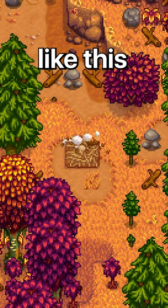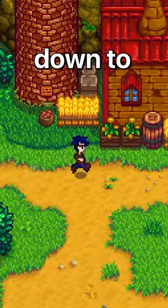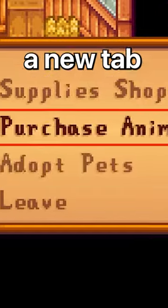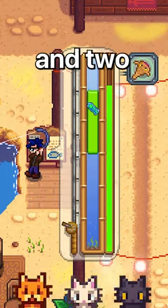I personally like the hay one. After you do this, sleep for a day, and once you wake up, head down to Marnie's shop. You'll have access to a new tab where you can buy 5 dog variants, 5 cat variants, and 2 turtle variants.